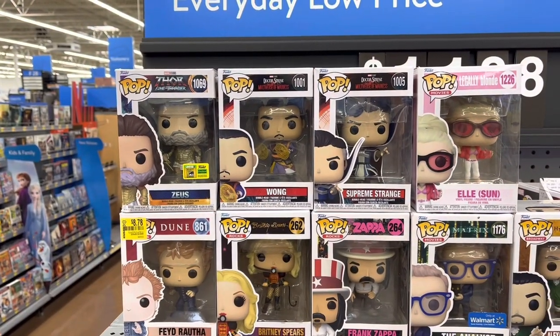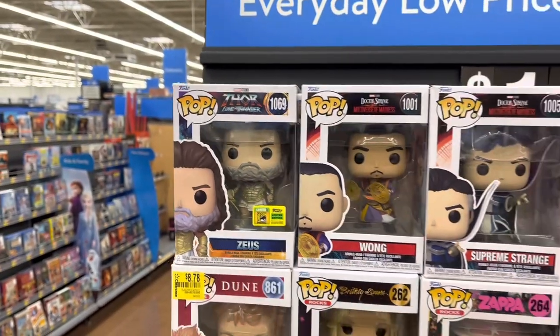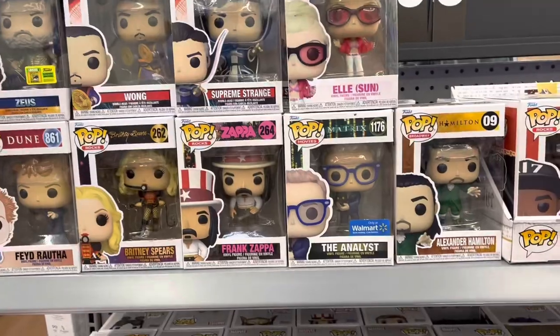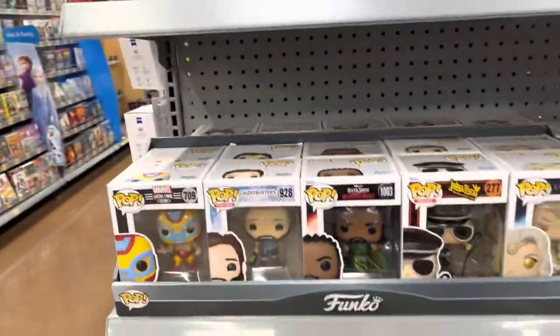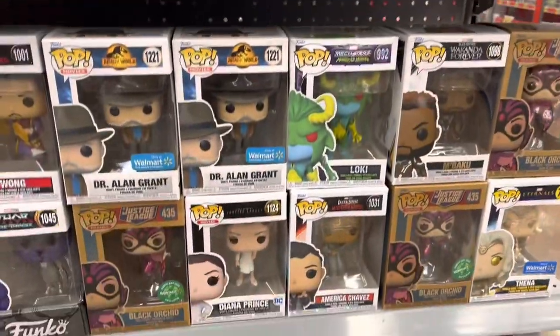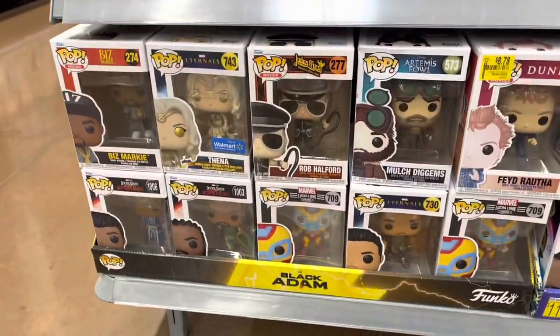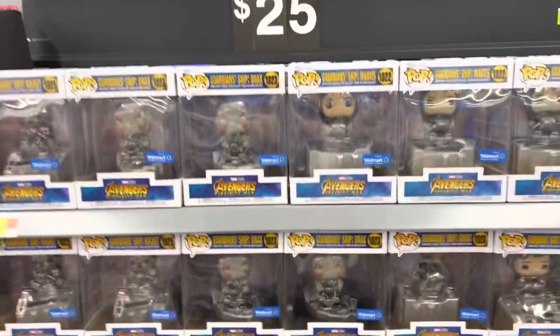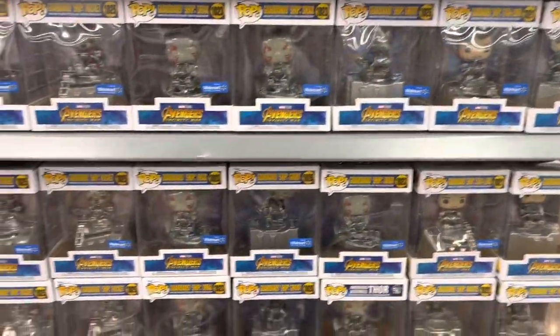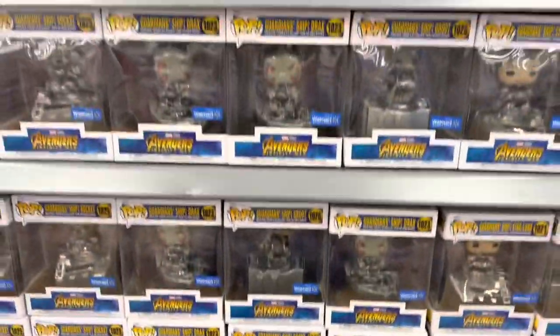Here we are back in collectibles, take a look at some Pops. Got a limited edition from comic con, Britney Spears there. Got Rob Halford from Judas Priest. Who else we got down through here — here's Meek. Nothing really new. Still got all these Guardians of the Galaxy, 25 bucks each — you can find them for $15 at a lot of Walmarts so they're starting to clearance them out.